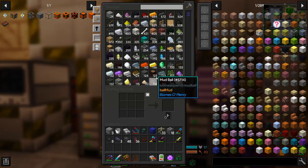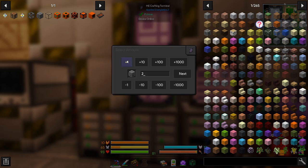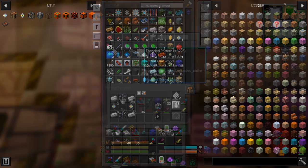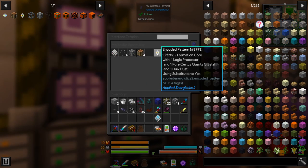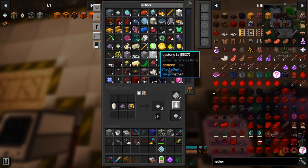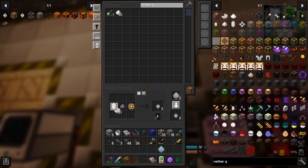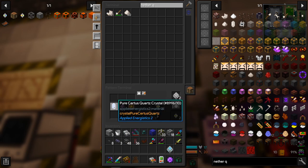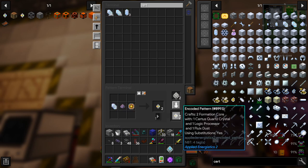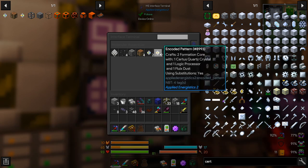We can have eight in total - can we get seven? It's missing pure nether quartz and flux dust. Can we just get two then? It's asking for pure surdus quartz and pure nether quartz. Let's change this one to just use nether quartz for now and change the other to just use surdus quartz for now - and I'll never ever go back and fix that to use the pure versions.